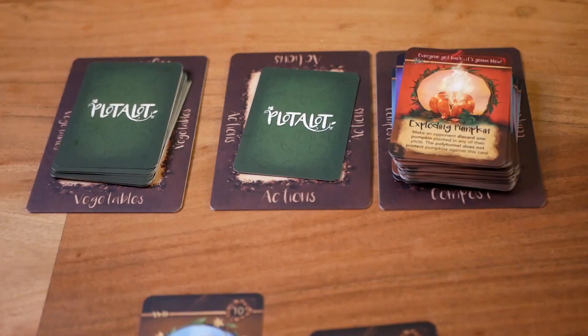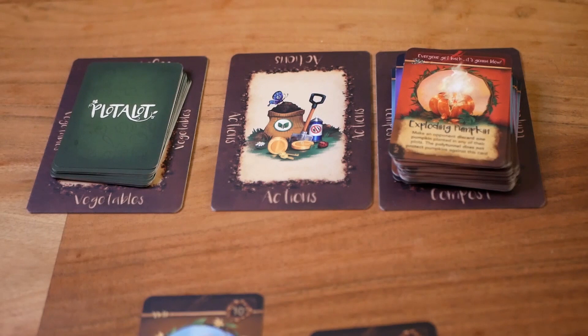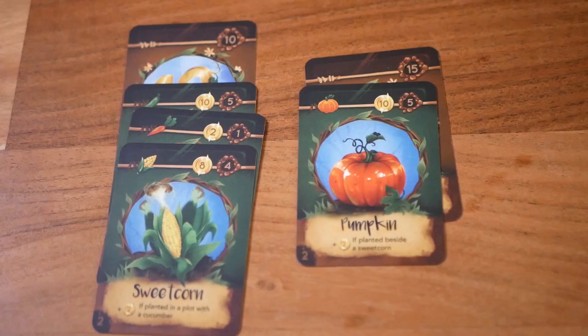The game ends when the last card is drawn from either one of the two face-down card stacks — either the vegetables or the actions. After this, everyone gets one last turn and then you count your points. Vegetables still in plots are worth half their points and are added to the total score of your harvests noted throughout the game. The highest score wins.